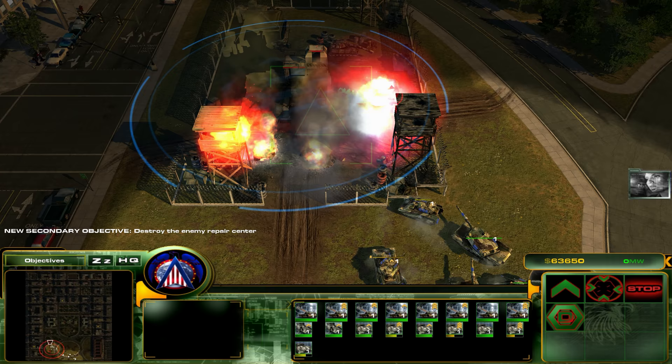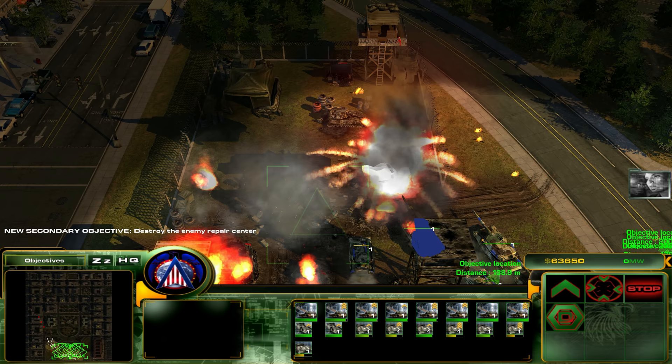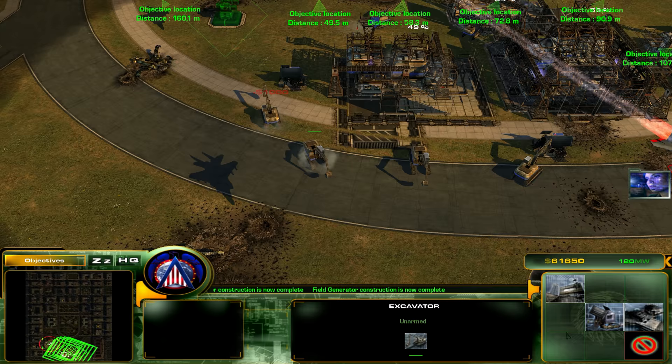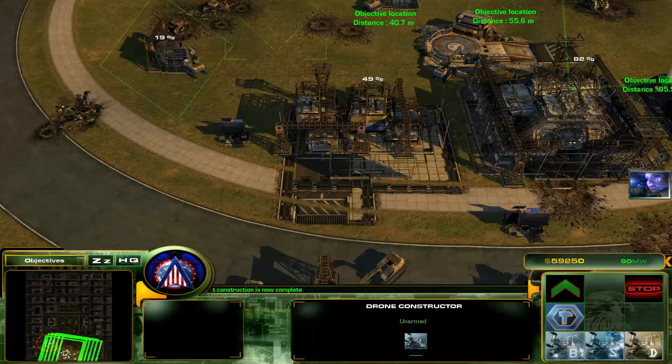Let's tighten our defenses. We need turrets and anti-air units to defend the base perimeter. We'll need more units before we can launch an assault against the White House. Let's get some defenses up here as well, and let's also get some more generators. Repair center is destroyed. We don't want to run out of power — that's literally the last thing we want to happen here.